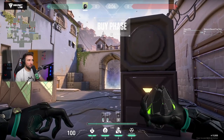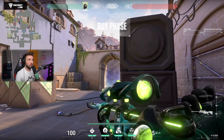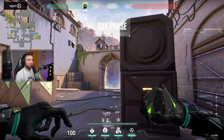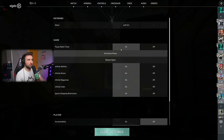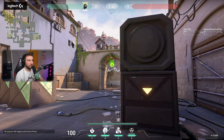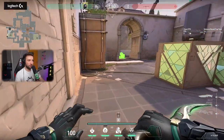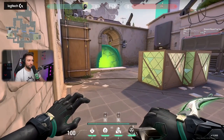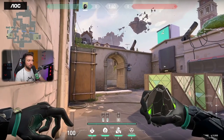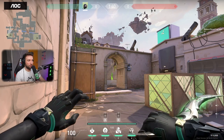The second lineup: you align the generator with the entrance of the site like this, and then you aim on this clock, whatever it is — you aim at this spot here. You throw once the barrier drops, and it lands in this spot. It's the same lineup for this — you do the triangle on the ceramic tile and you throw it here.